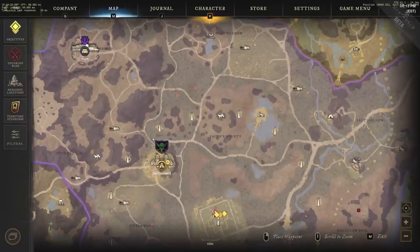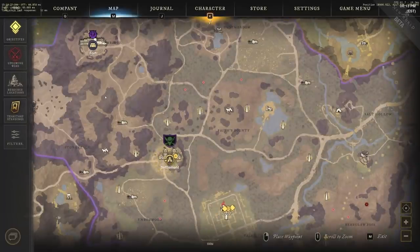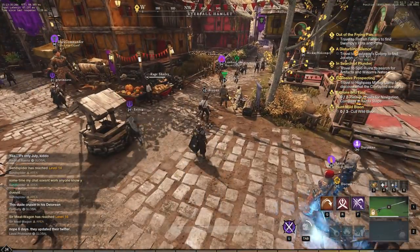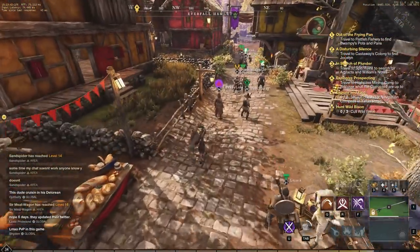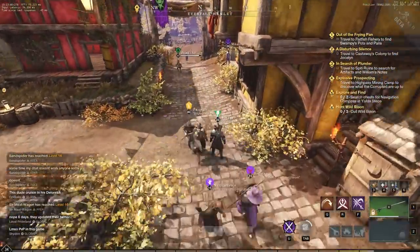Keep inn and house recall on cooldown as much as possible to take advantage and save on Azoth. Tip number 4: questing and leveling. When questing and leveling, make sure to grab everything in the settlement you are in — grab all faction quests, side quests, and town project quests — to ensure a fast leveling experience while doing your main quest.